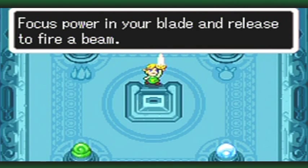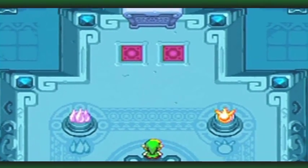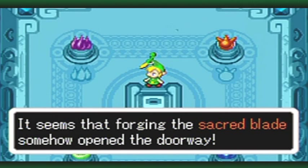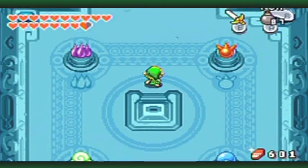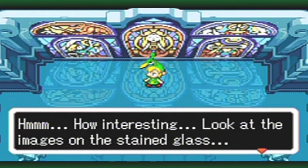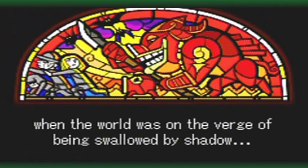Focus power in your blade and release to fire a beam. Use it to break Vaati's curse and restore the people of Hyrule. You have opened a new path — that was brilliant! It seems that forging the sacred blade somehow opened the doorway. It must lead to the room that holds the secret of the Light Force. Link, we must go inside! Alright, let's do so. I'll give you a little tour of this room — actually, there's not really much to give a tour on. Look at the images on the stained glass. I bet those pictures show us where the Light Force is hidden.